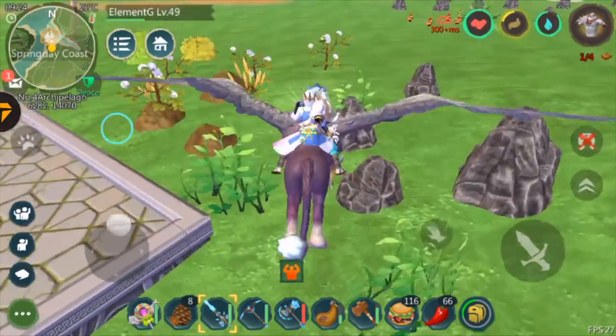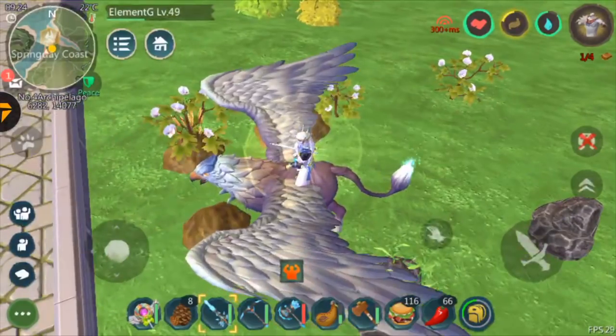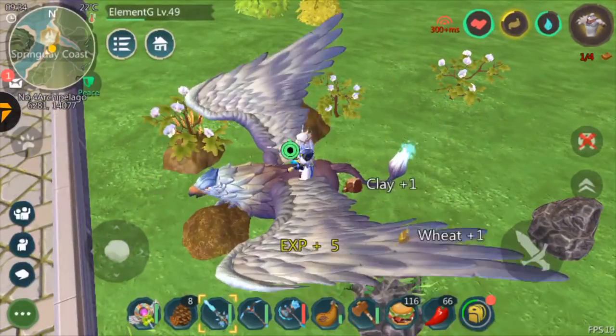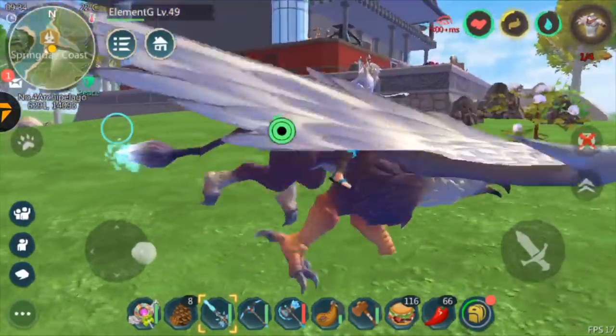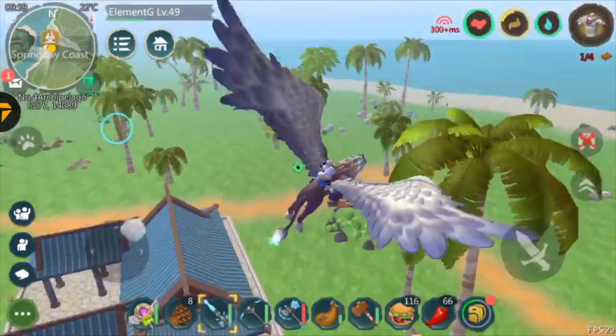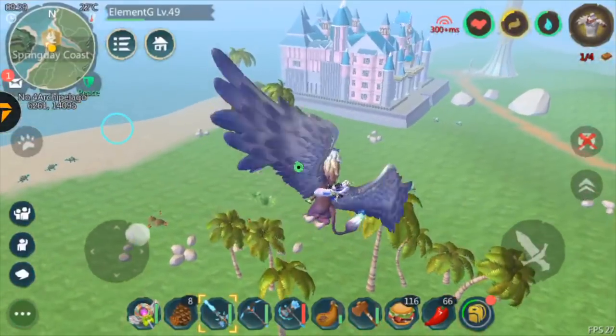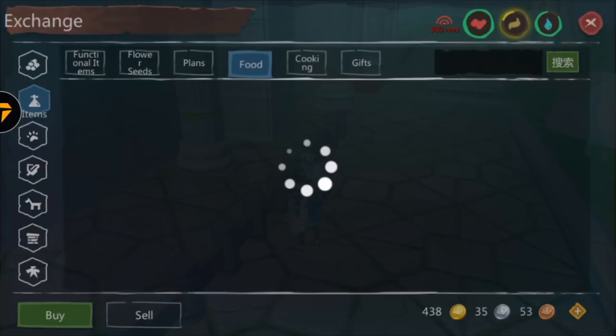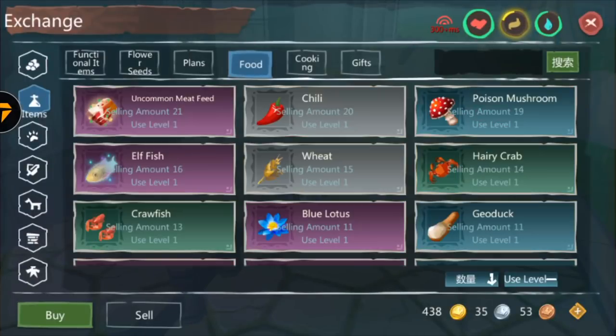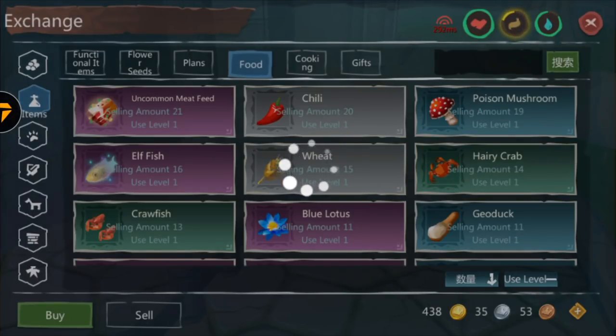The first thing you'll be needing is wheat — you'll need at least 50 wheat. You can find wheat almost anywhere; as you guys can see I just found wheat in random places. There are actually wheat farms where you'll find a bunch, so 50 wheat is really easy to get. If you cannot find it, you can easily buy it in the exchange house.